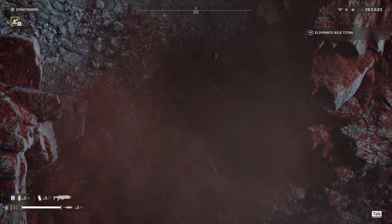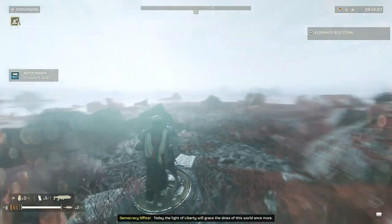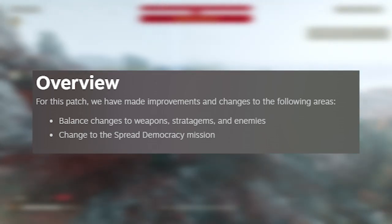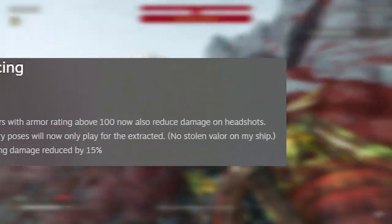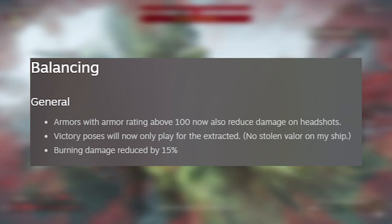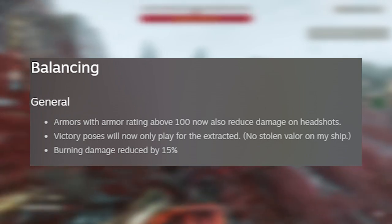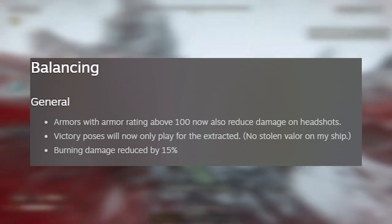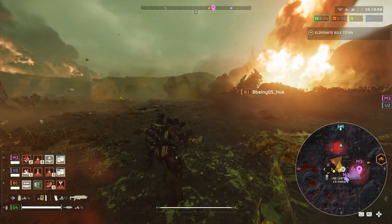Welcome back, fellow Helldivers! Patch 1.00.300 came out this week with a ton of changes. The overview covers balance changes to weapons, stratagems, and enemies, as well as a change to the Spread Democracy mission. In the general balancing section: armors with armor rating above 100 now reduce damage on headshots, victory poses will only play for those who extracted, and burning damage has been reduced by 15%.